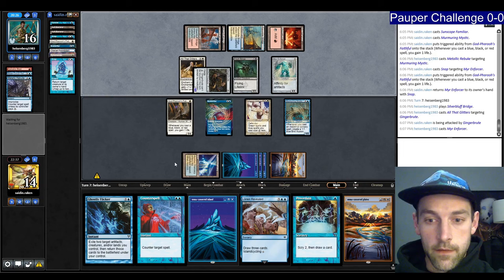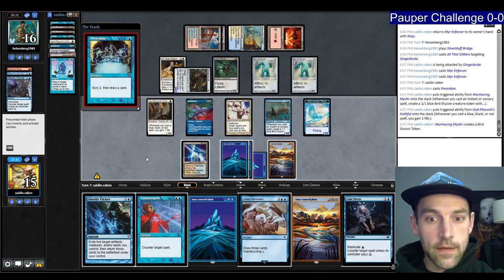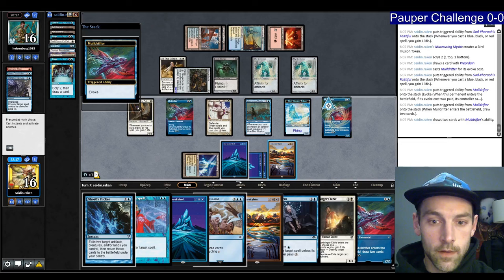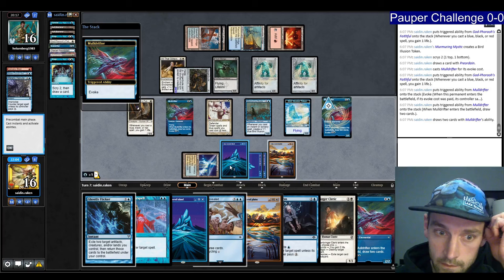Preordain looking for a Snap — we already used two Snaps. Snap or Mancer would be fine. That's ten damage on the table from them. I find a Chancery and a Drifter. Let's bottom the Chancery, top the Drifter. We can Flicker and draw a ton of cards. Evoking the Drifter — draw two. I find a Dawnranger Cleric. I can Flicker the two Drifters, play a land, play Dawnranger Cleric, or just Flicker the two Drifters.